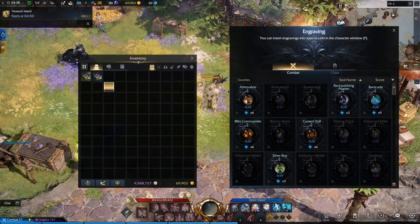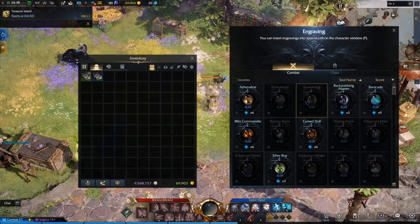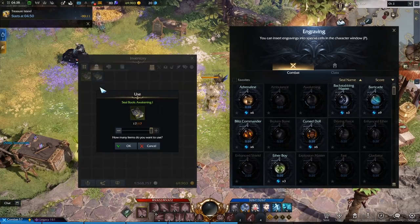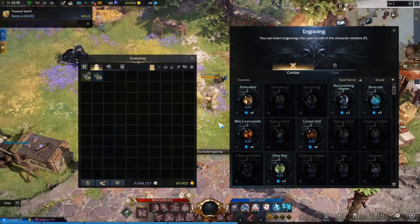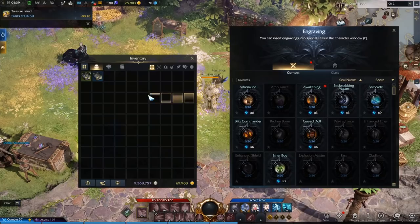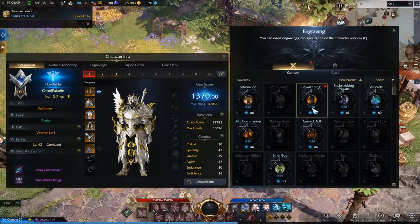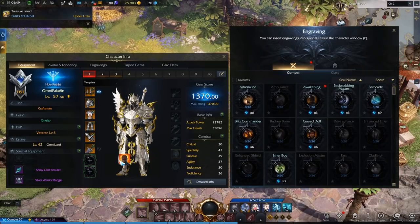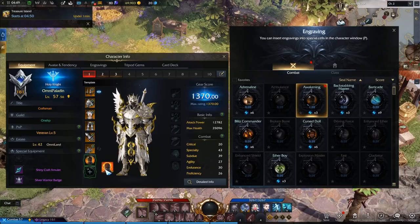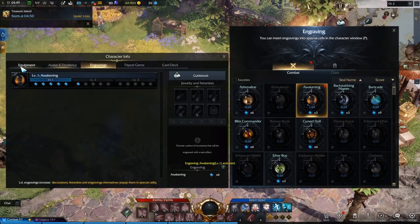In order to unlock each tier of an engraving, you must read 20 recipe books for each tier, but they can't be read out of order. So first you need to read 20 green books to unlock tier 1 before reading any blue books. The same concept applies going from blue to purple and purple to orange. Once an engraving is learned, it can be equipped in the two engraving slots in your loadout, and you can even equip two of the same engraving to unlock even more nodes for it.